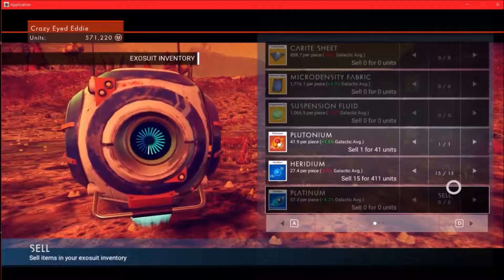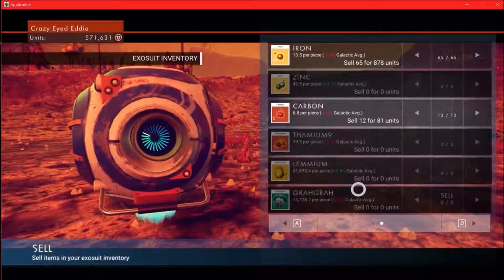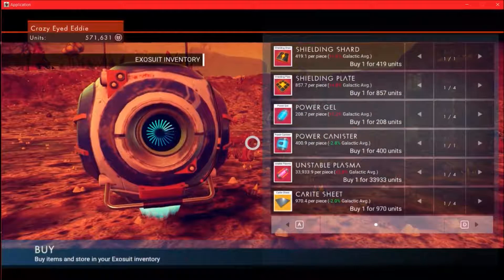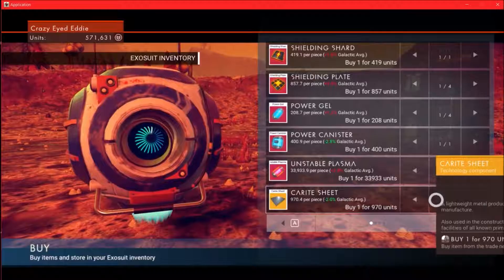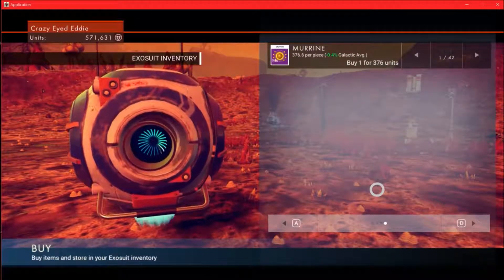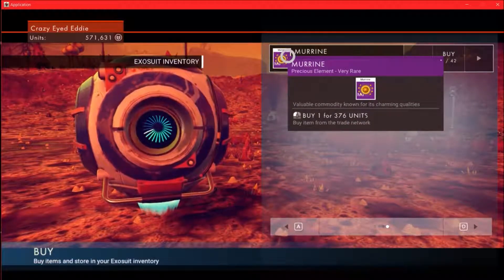We need plutonium, we're not selling that. This viridium I can go — sold. Oh, it's just an exosuit upgrade. We're gonna get out of that. Can I buy anything special from you that I haven't seen yet? Unstable plasma — ooh. Standard stuff. Standard murine — what is known for its charming qualities?